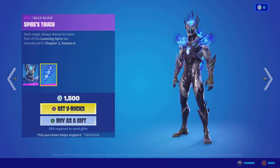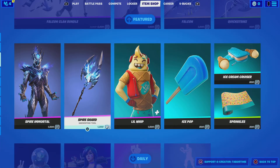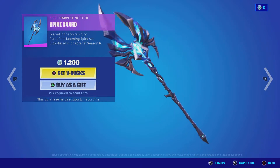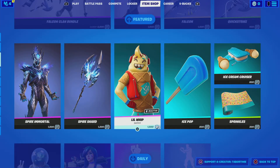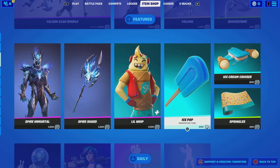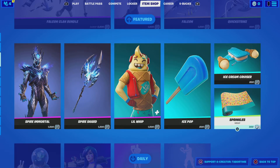Spire Immortal is back — I don't really like this skin, it's kind of cool. The Spire Shard pickaxe is back for 1200 — pretty ugly. Little Whip is back, pretty good meme skin. The pickaxe Ice Pop is back.